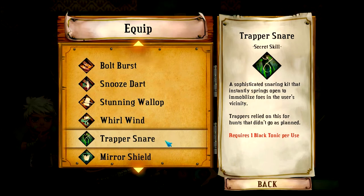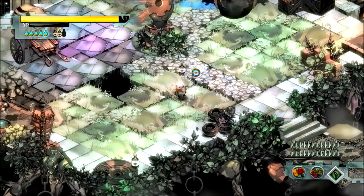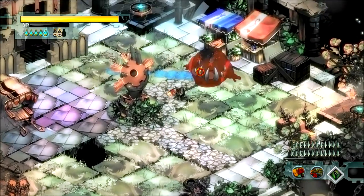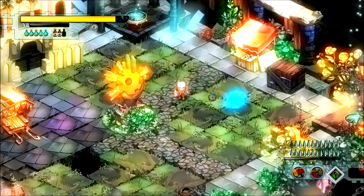I'll be doing these all in who-knows-where, because it's probably going to be the easiest for me that way. Trapper Snare is coming — all right, Trapper Snare. We have the perfect guy for that. There we go, we trapped that guy. Pretty simple, best used on big enemies.